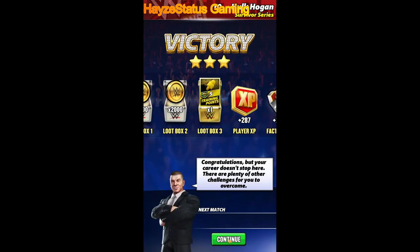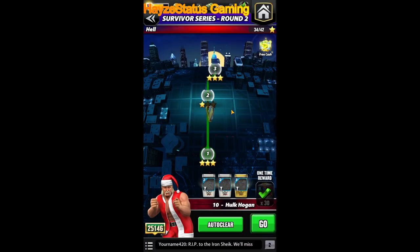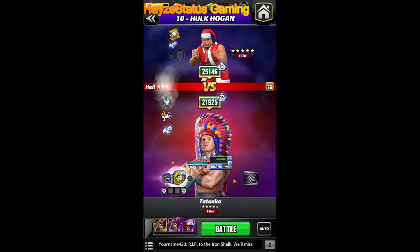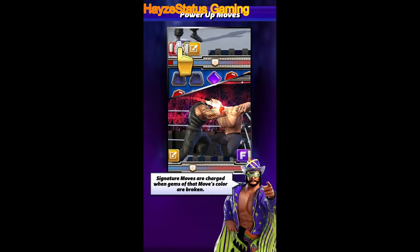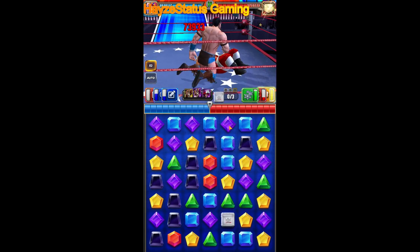I want to run that again and see if that damage is still the same — this is the build I assumed is going to be the strongest. Obviously the numbers are going to change in feud, especially the second feud of the month, because you'll have to double MP trainer him for that red move to go off turn one. We're going to run it one more time and see what we can come up with.